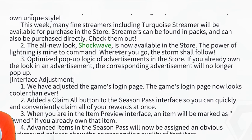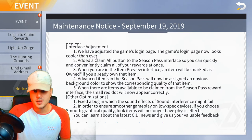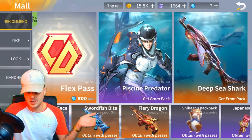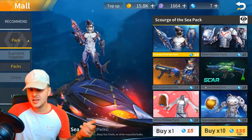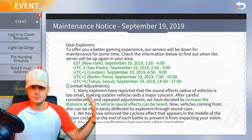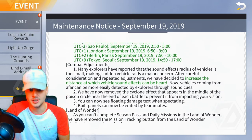Number two: the all-new look 'Shockwave' is now available in the store — 'The power of lightning is mine to command. Wherever you go, the storm shall follow.' Number three: they've optimized pop-up logic for advertisements in the store. If you already own a look that's being advertised, that advertisement will no longer pop up. So basically, any skins you've already got aren't going to show in the store — you don't need them twice — which is pretty cool.